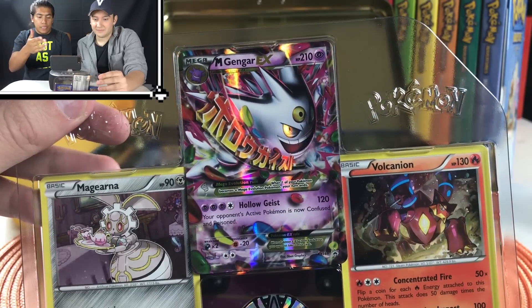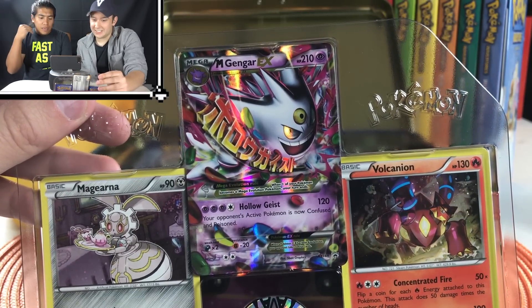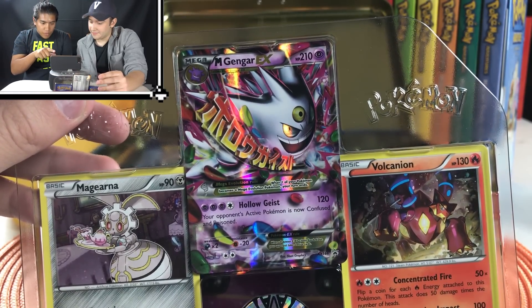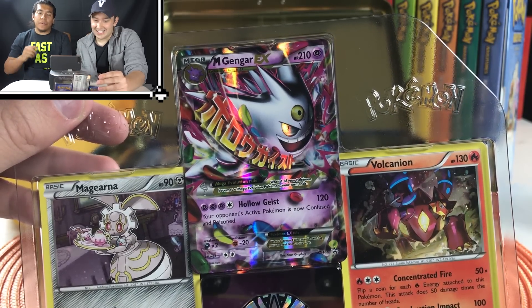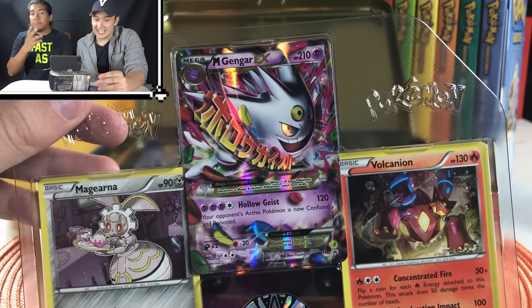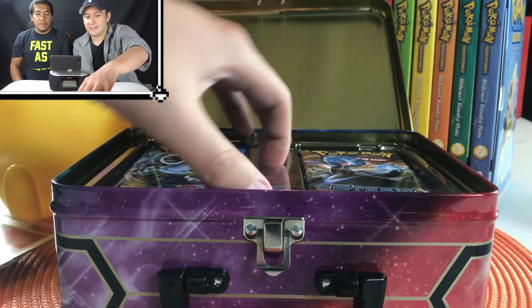Like I said, the Mega Gengar EX — look at it, it is in its shiny form. So cool. Hologeist: Your opponent's active Pokemon is now confused and poisoned, and you're doing 120 damage. Granted, it's a hefty attack cost, but it's nice.